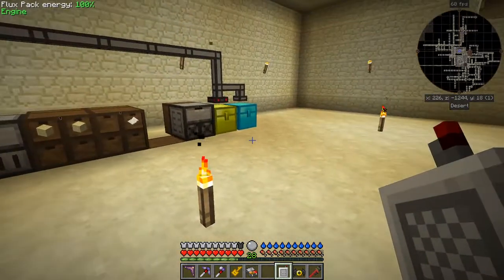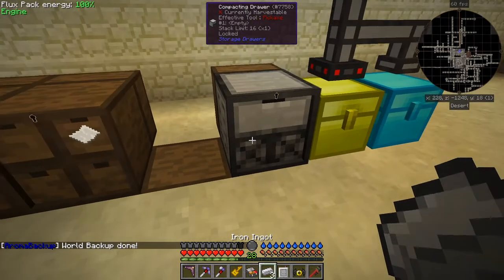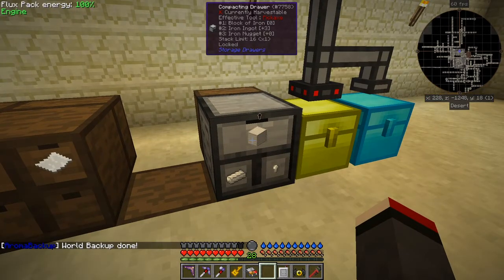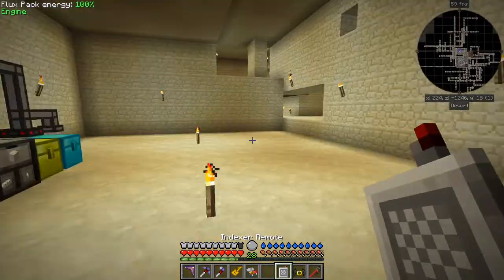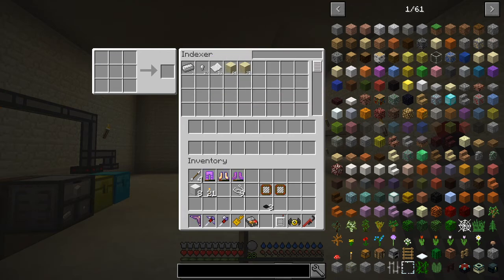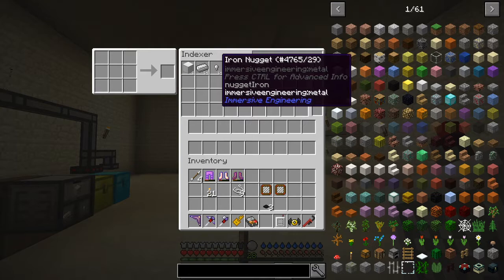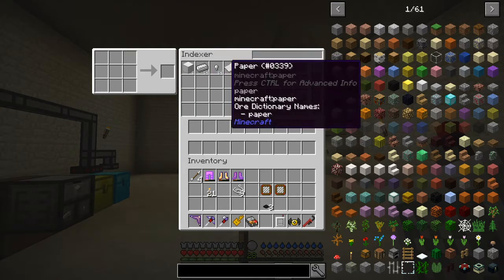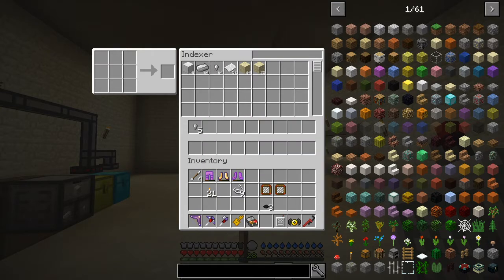If we put some ingots into this compacting drawer, we can see we've got no blocks of iron, no nuggets, and just three ingots. But the indexer tells us — if we right-click it — we've got 27 nuggets and three ingots of iron but no blocks. Now if we put some blocks in, we've now got eight blocks, 64 iron ingots, and 64 nuggets. We can take out 64 at a time and shift-click them. Retrieval is slow and you can't speed that part up.